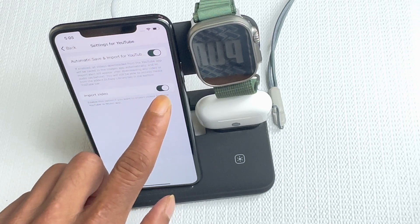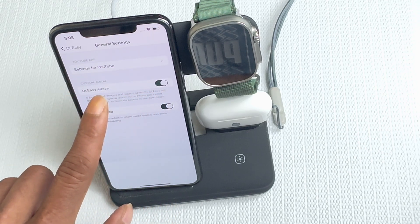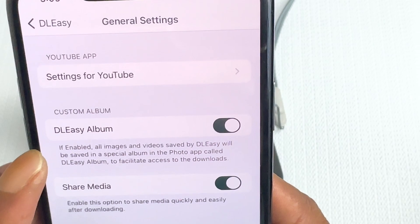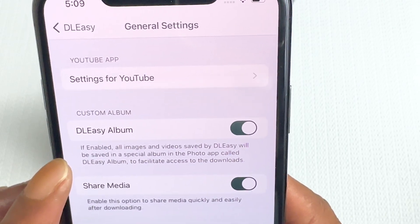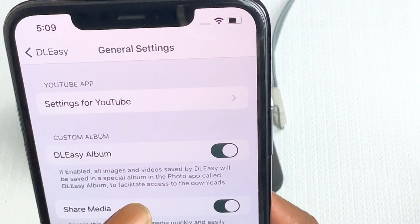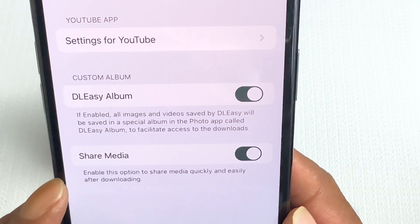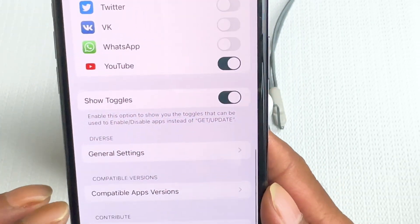Hit Back, then find 'DL Easy Album' — it will be off by default. Flip it on. There's a message that says: if enabled, all images and videos saved by DL Easy will be saved in a special album in the Photos app called 'DL Easy Album.' Next, flip on 'Share Media' — this lets you share media quickly and easily after downloading.